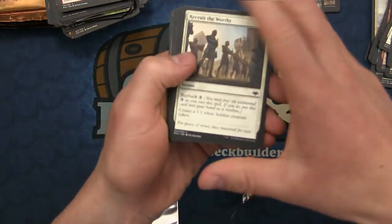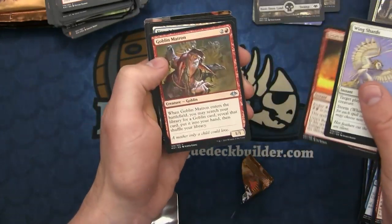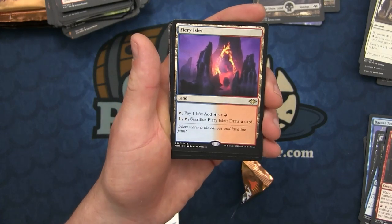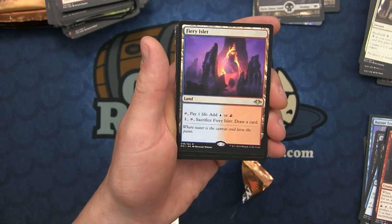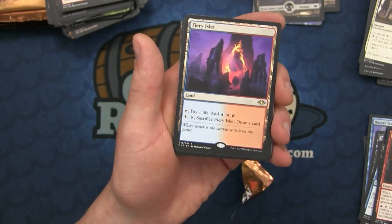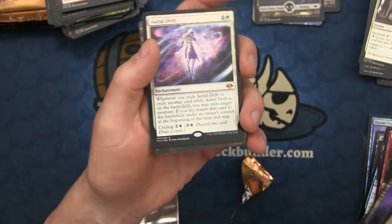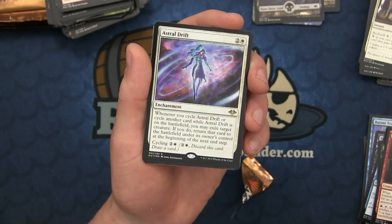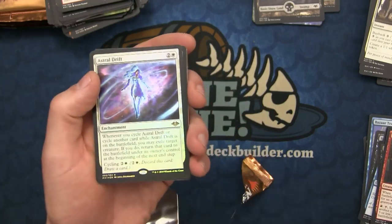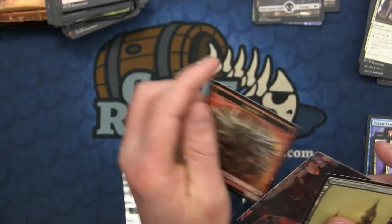Okay, so backwards - that must be the double-face token we're talking about. So we've got Wing Shards, Urza's Rage, Goblin Matron, and the Fiery Islet - I don't know how to actually pronounce that. You pay one life to add blue and red to your mana pool, and you can sacrifice it to draw a card. This is going to be very highly sought after. I think this will be the card that is able to retain and accrue in value more than any other card in the entire set. A great great pull.